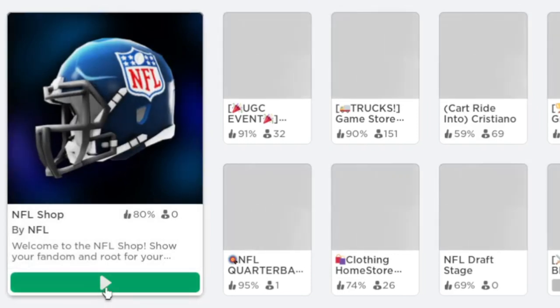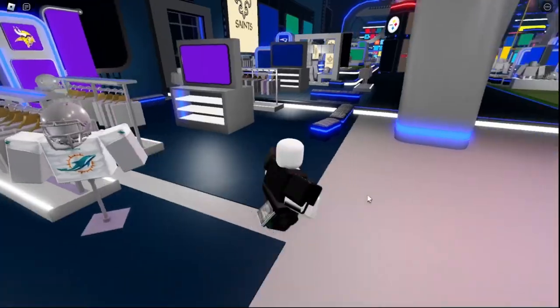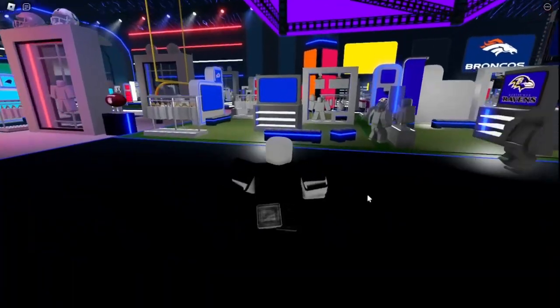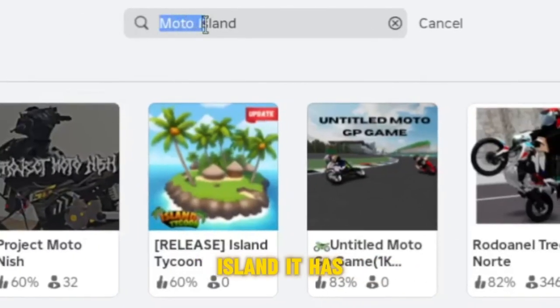Search up this game now, click on the play button. When you load in, you just have to wait a couple of minutes. Now go to accessories and then head — you will get this NFL helmet. Search up Moto Island, it has cool items.